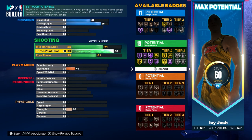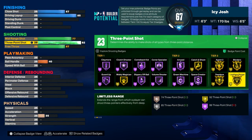Now for the shooting you want to go ahead and put your 3-pointer to 92 so that way you will be able to get gold limitless range.